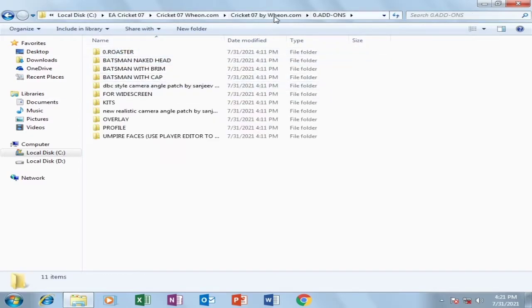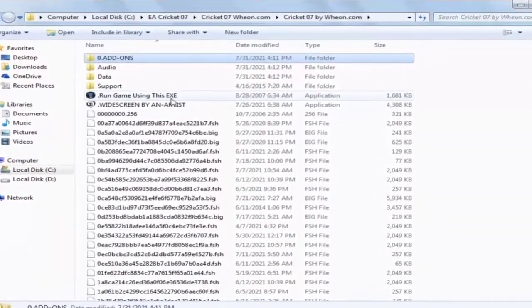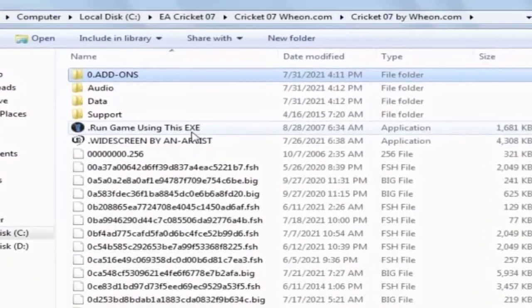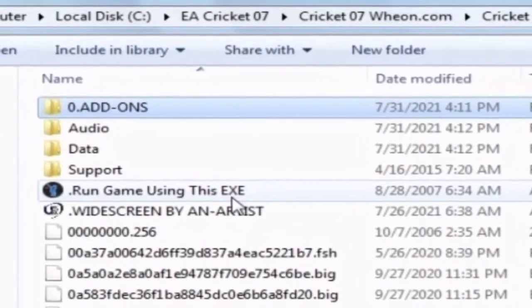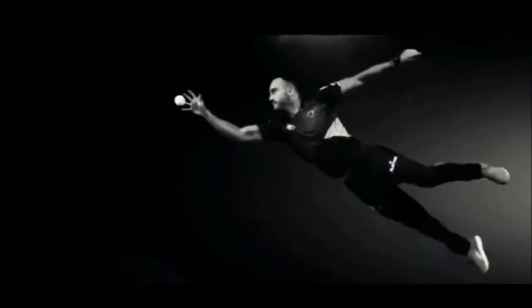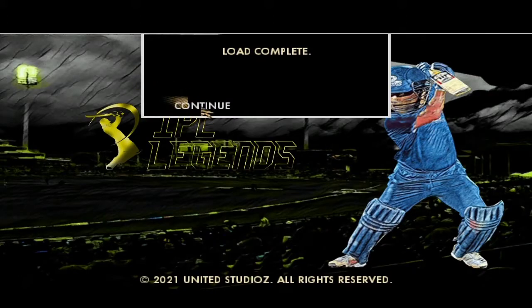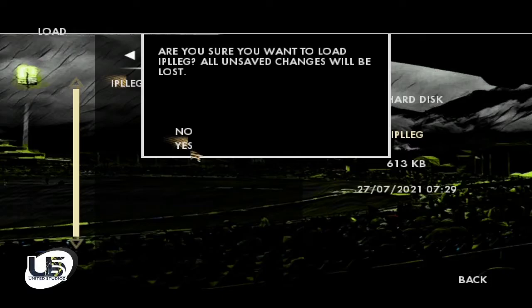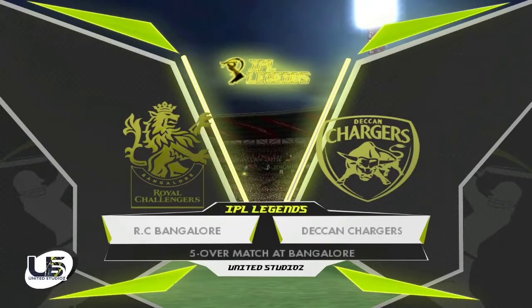Now we're done with all the installation procedures. To launch the game, you'll see two files: one is 'Run this game using CXE' and another is 'Widescreen by artist.' If you want widescreen, open the widescreen one; if you want a normal view, open 'Run game using CXE.' If this method doesn't work, launch your game normally using the CXE icon. The game begins with an amazing United Studios IPL Legends intro. After you start the game, click on My Cricket, go to Load or Save, click on Load, go to the roster section and load the IPL Legends roster.